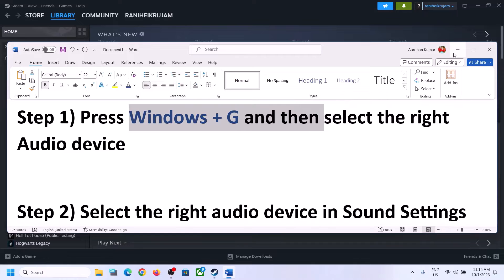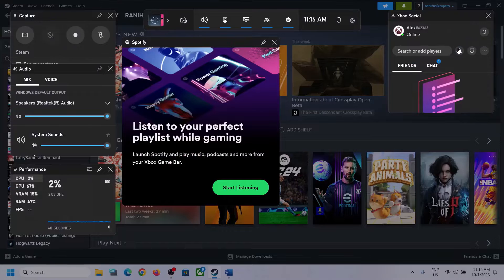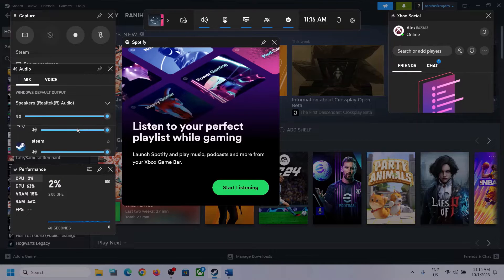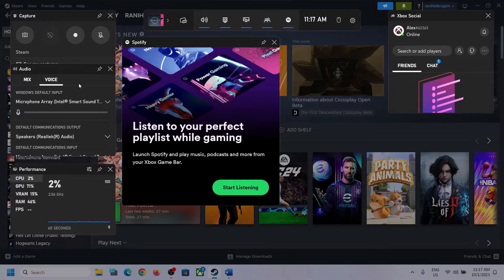The first step is to press Windows plus G on the keyboard. This will open the Xbox Game Bar. At the top you can see a speaker icon — click on it, and you will see the audio section. Click on the down arrow and make sure that you select the right audio device — the speaker which you want to use. Also scroll down, and if you find the game in the list, make sure the volume is set to maximum.